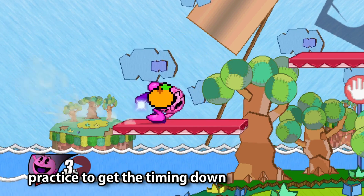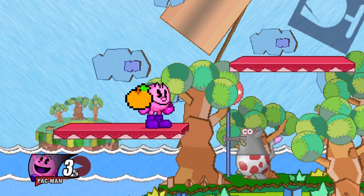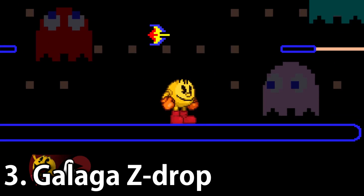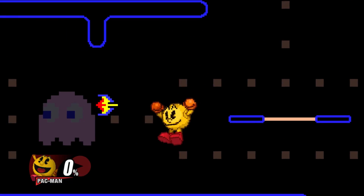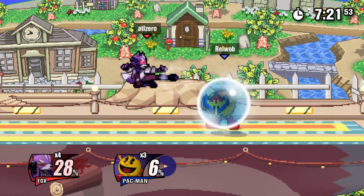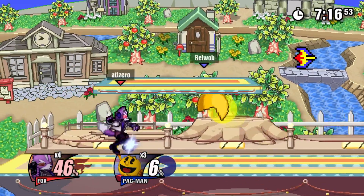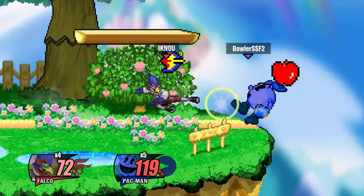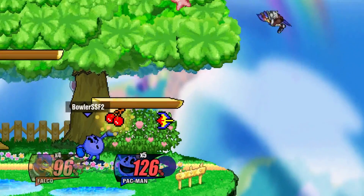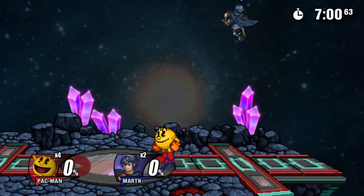Once you've mastered it or at least been able to do it decently enough, you can start doing some more advanced tech. The first advanced tech is simple but not well known: if you z-drop a galaga in the air, it leaves an active hitbox that does not disappear or move. This is really cool and potentially amazing tech — you can do some really cool edgeguards and awesome combos with it. However, it's not overpowered or broken, because if your opponent simply hits it with a move, it moves away higher up and eventually gets out of the way. So it's useful but definitely not broken.